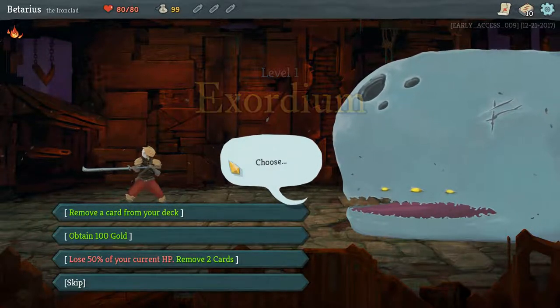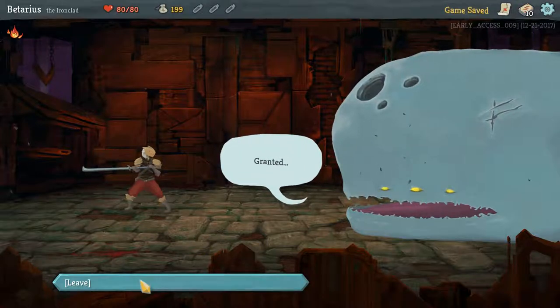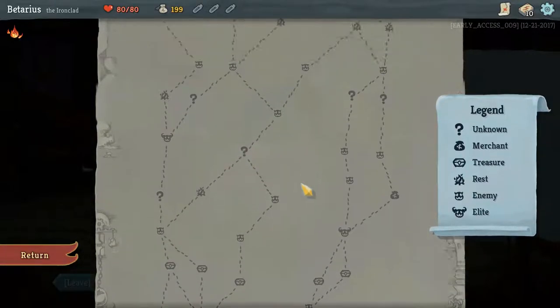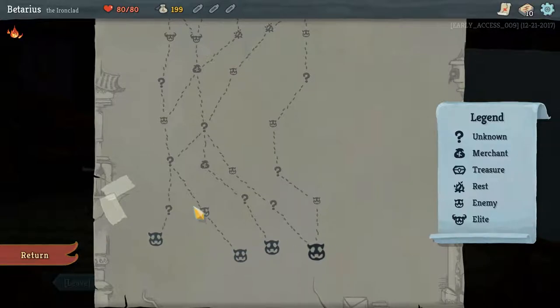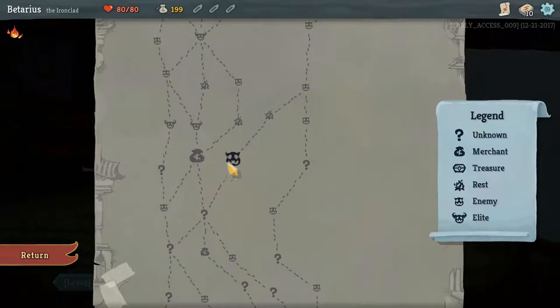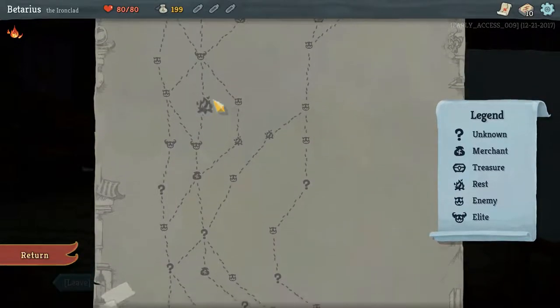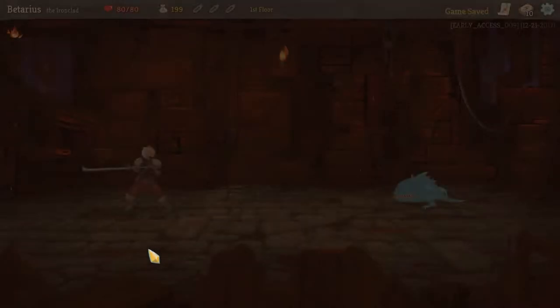So this is kind of a guilt-free start — just give me gold. So how this works is we can start in one of four places and then we go across this map that ultimately leads to a boss fight. The question marks are unknown, we don't know what we're gonna encounter there. These are just gonna be normal enemies. Merchants are here. The fireplace is where you can rest, upgrade a card, or gain health back. These guys right here are elite enemies — they're tough. I think I'm gonna take the path with three unknowns and then hit the shopkeeper.